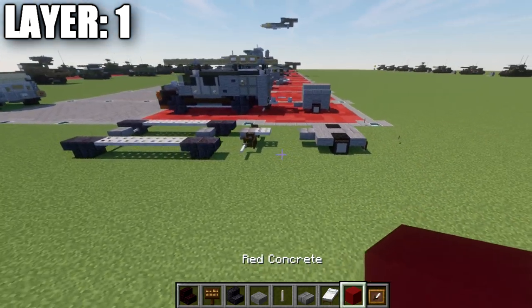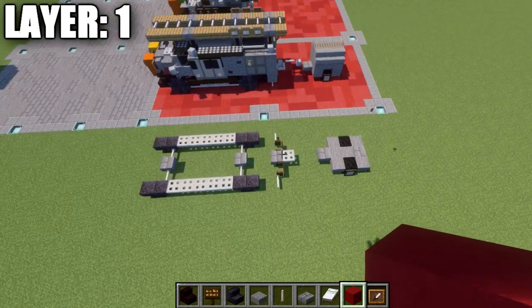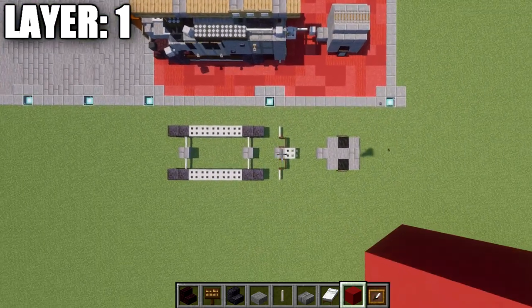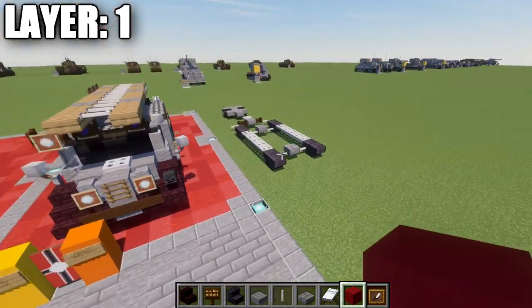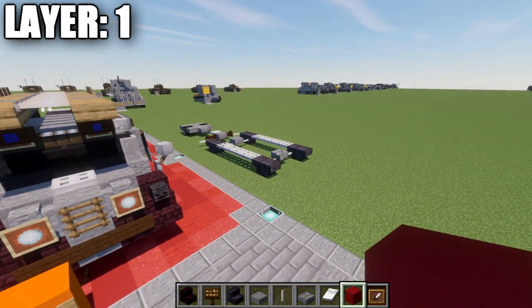That right there is going to finish off layer one for us. Taking a look from above, this is what we should have for this layer once it's complete. That does it for layer number one, and with that let's go ahead and move into layer number two.